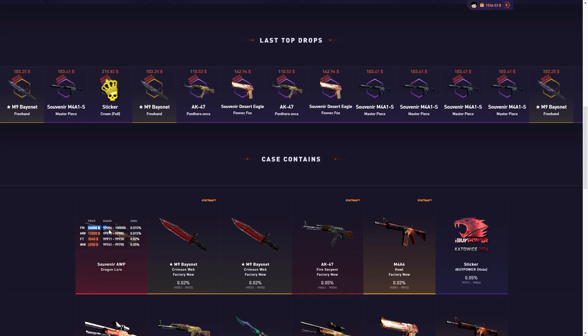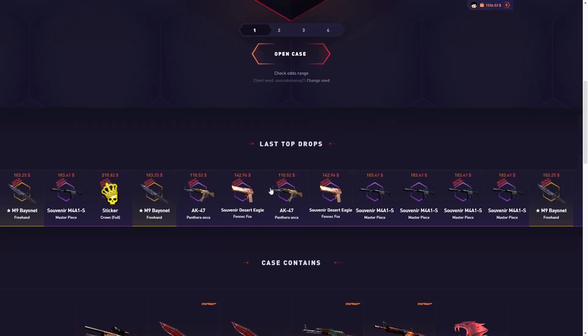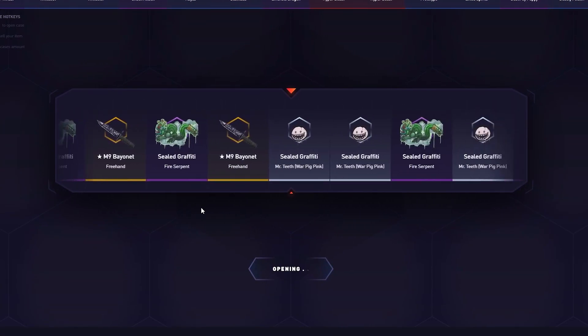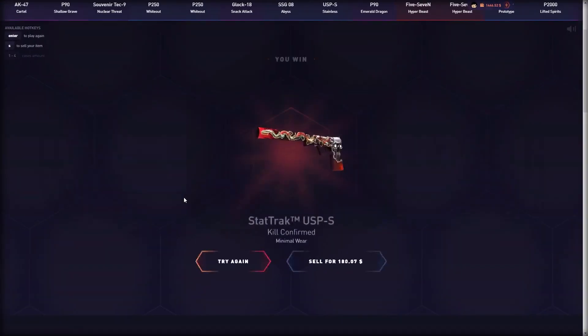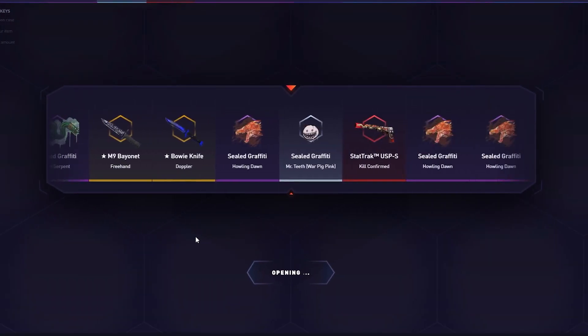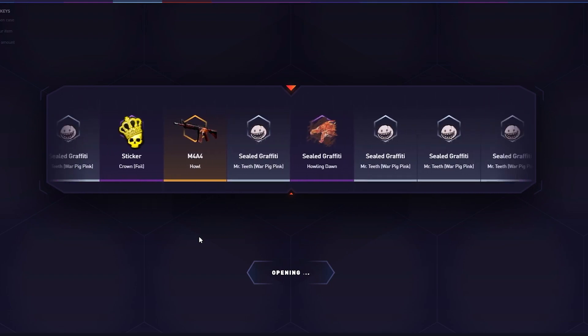All right, let's try a couple of solo pins. If you have the 26k, I see people pull the 12k — a couple people pulled it already. It would be nice to pull it. Let's open up two. Oh nice, $180! Okay, profit — $100 basically. One more, come on — oh, howl!